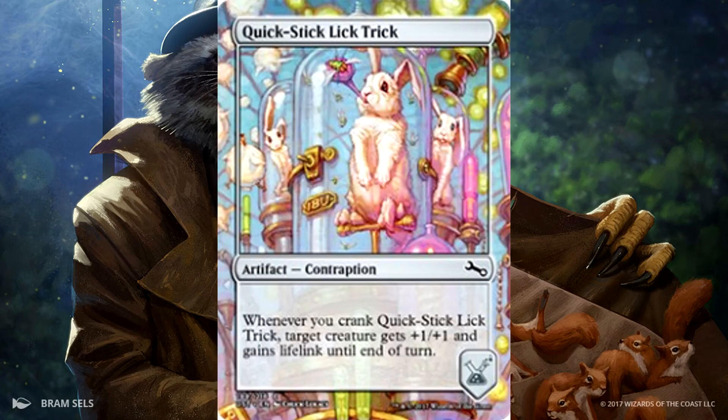Then we have Quick Stick Lick Trick. Whenever you crank Quick Stick Lick Trick, target creature gets +1/+1 and gains lifelink until end of turn. That's a really creepy picture.